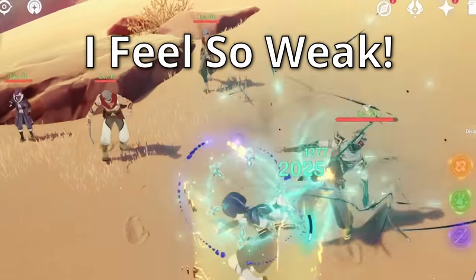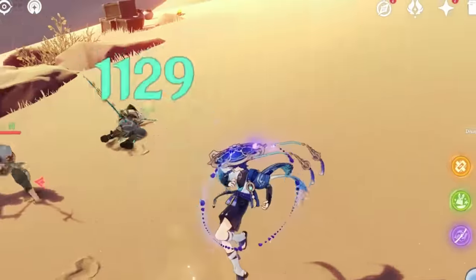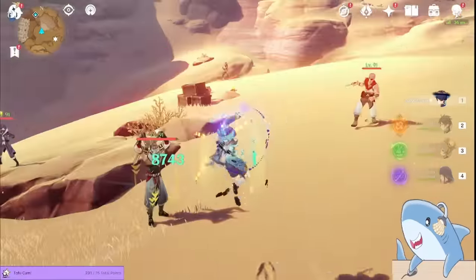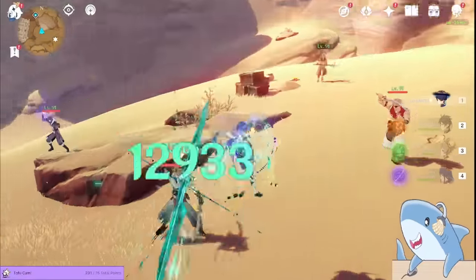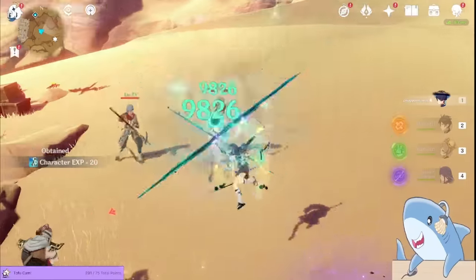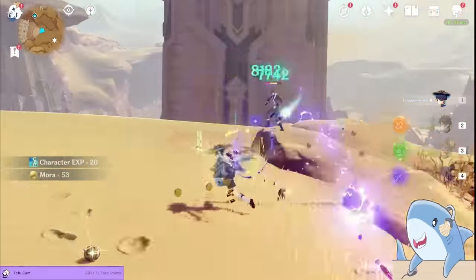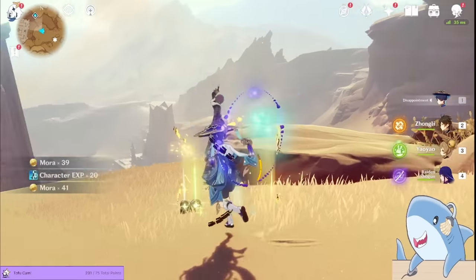Artifacts are the main way to make your character go from feeling slow and weak to feeling fast, fluid, and powerful. They are also the great equalizer, as both whales and free-to-play players are at the mercy of the artifact system. In this guide, I'm going to break down everything you need to know about artifacts so you can make your characters perform at their absolute best.